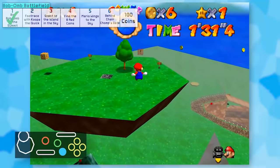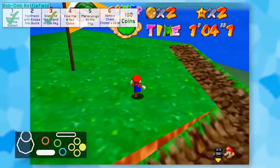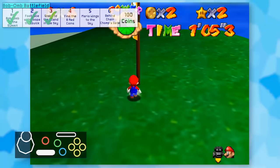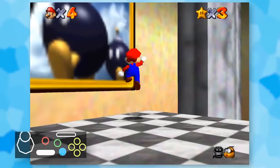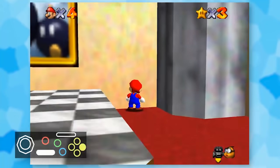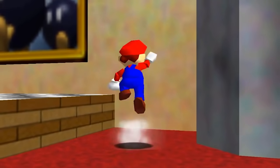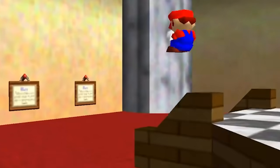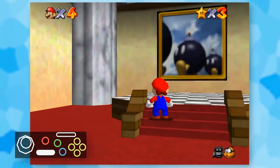Frustrated, I did two long jumps off the top and landed on the floating island to nab Star 3 instead. The next Koopa Race went a lot smoother. I made sure to take my time a bit more and I was basically set. I was gonna go back into the painting but Mario missed, and now I was stuck on a wall. I can't emphasize enough how much this playstyle sucks.